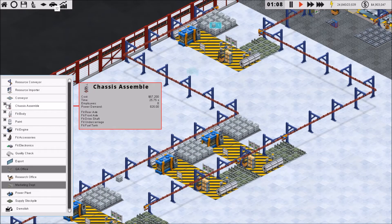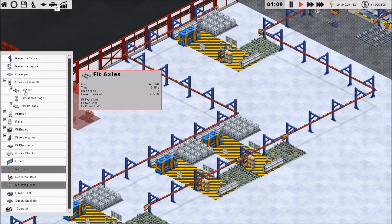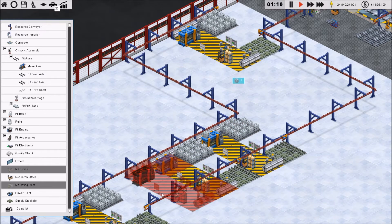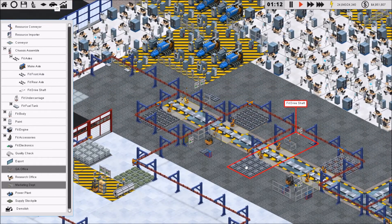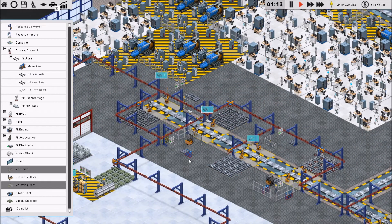Let's see — we're on chassis assembly, fit axles, make axle. So how do I get this to where... what I could do is...